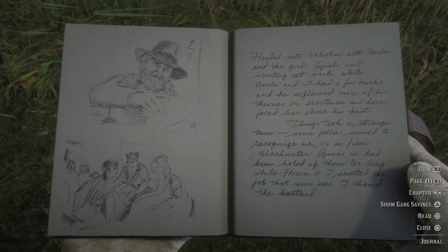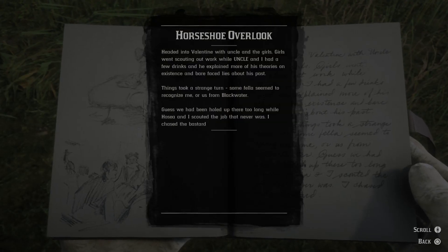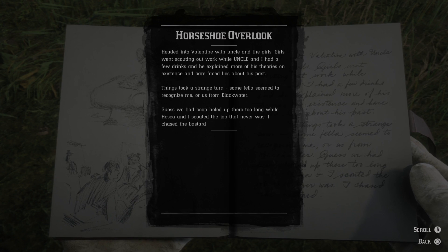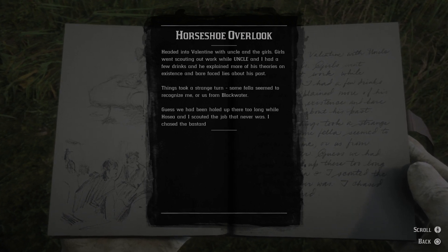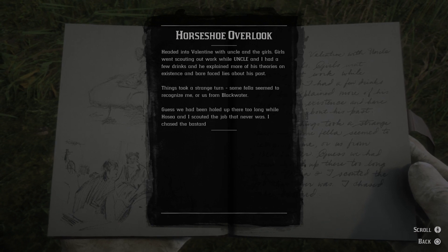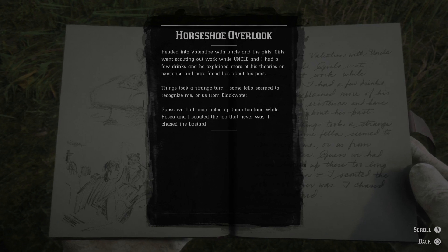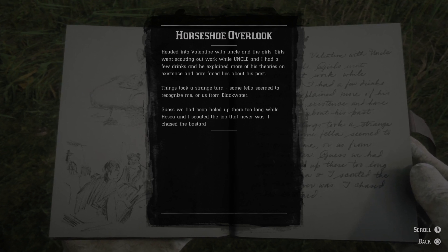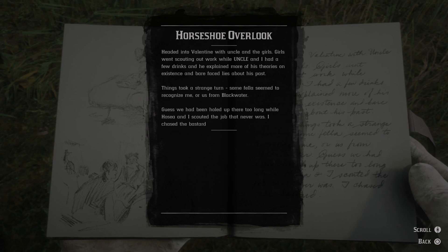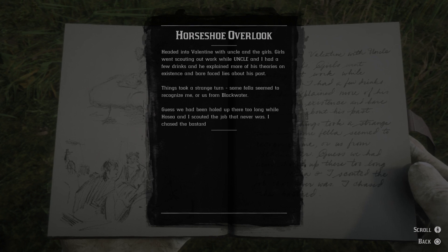Uncle and the girls on the left. Headed into Valentine with Uncle and the girls. Girls went scouting out work while Uncle and I had a few drinks, and he explained more of his theories on existence and bare-faced lies about his past. Things took a strange turn — some fella seemed to recognize me, or us, from Blackwater. Guess we had been holed up there too long, while Hosea and I scouted the job that never was.